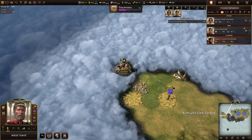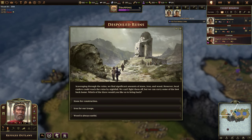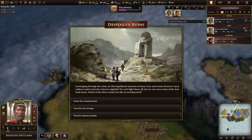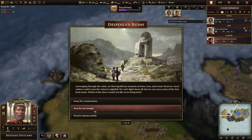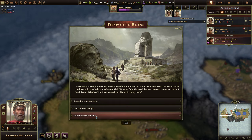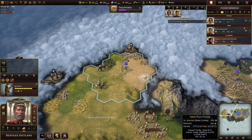I don't care for war until we're ready for war. Despoiled Ruins: scavenge through the ruins — we find significant amounts of stone, iron, and wood. Local raiders could reach the ruins by nightfall; we can't fight them off but can carry some loot back. Which of the three would you like? Stone, iron, or wood? I'm going to go wood — because on the tech tree, you have to unlock the ability to start chopping wood and building lumber mills; that's a ways down, so stocking up now is pretty good.